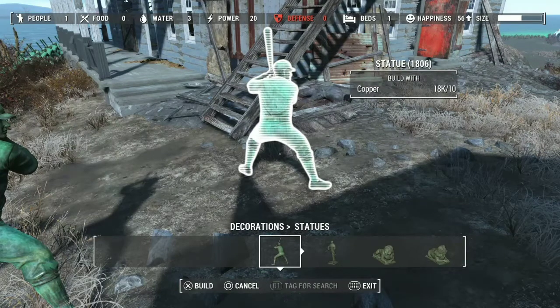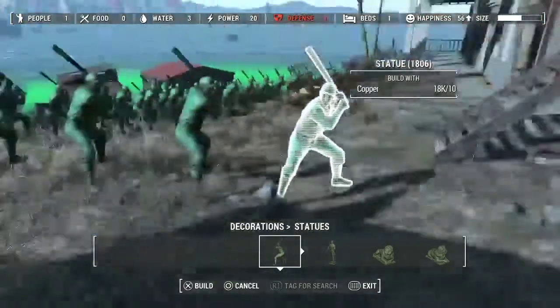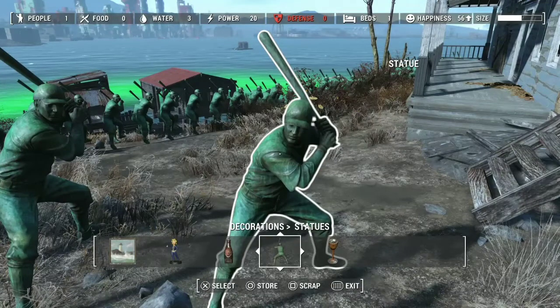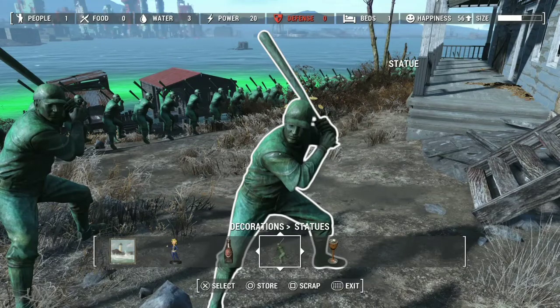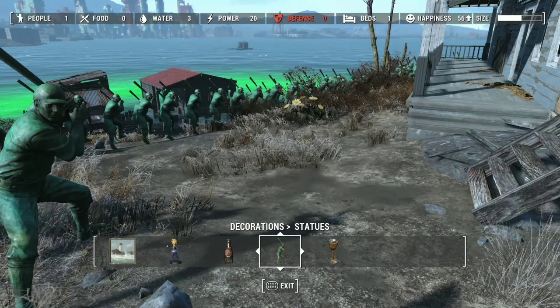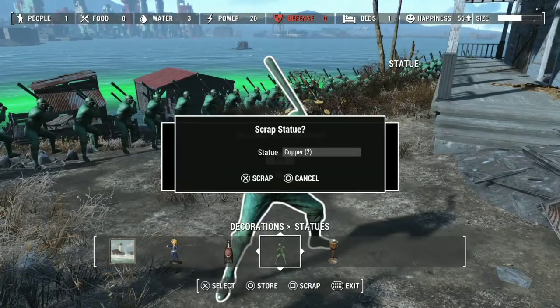Now for the last thing — resources, which you're going to need for both of these glitches. If you get 10 copper and you need more, go ahead and build yourself a little Baseball Man statue. Like what we did with the store caps glitch, push scrap and store at the same time — which is Square and Circle, or X and B. Remember to hold down B or Circle on your remote until both menus pop up. What it will do is give you two copper, yet you lose nothing, because it stores the Baseball Man.